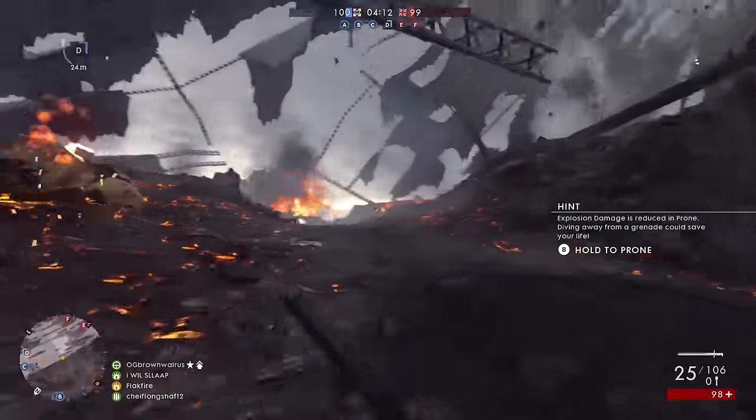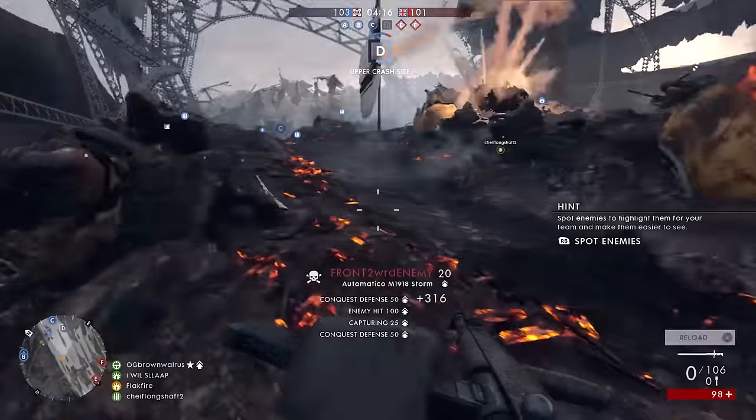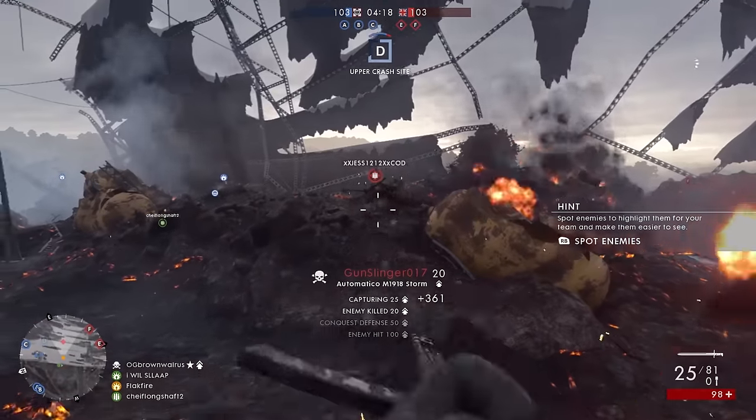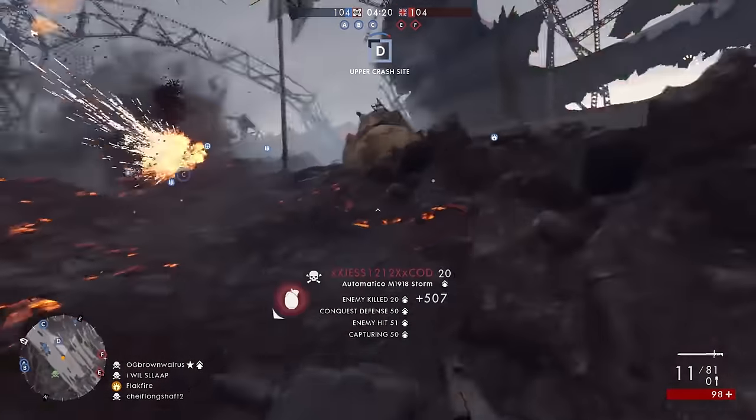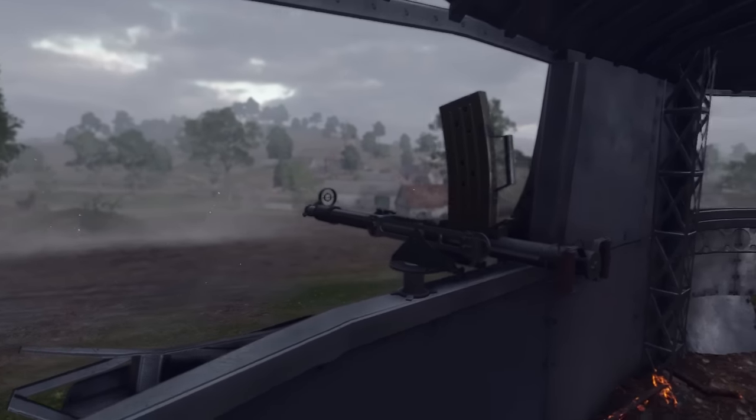In conquest, some of the most intense combat on the map takes place over the wreckage of a crashed airship. Fighting is close quarters among explosive hydrogen tanks. Although the airship is destroyed,